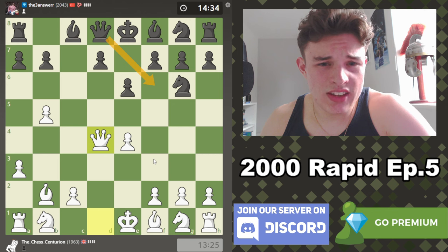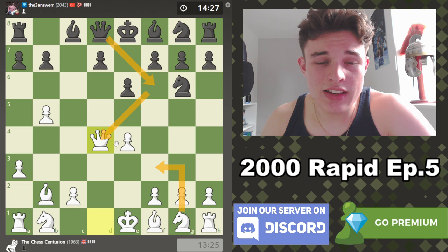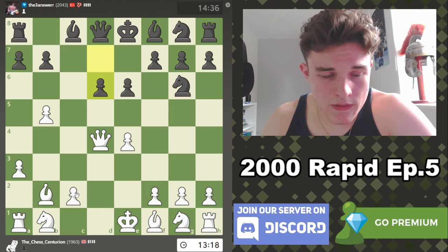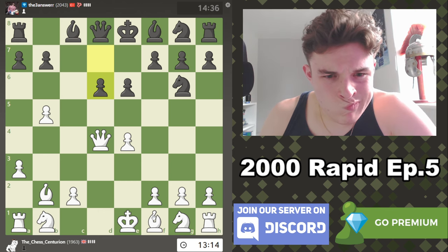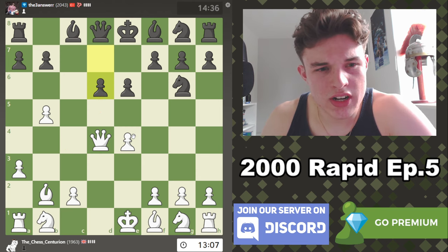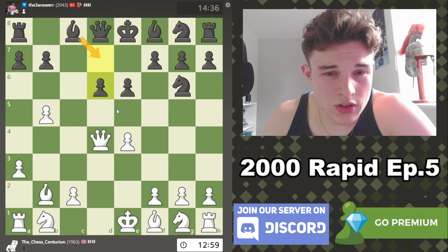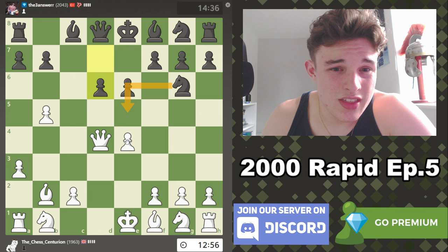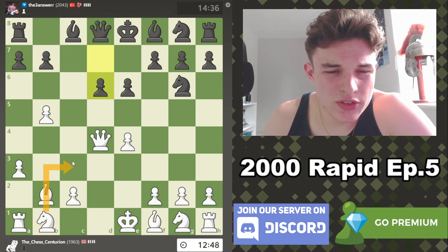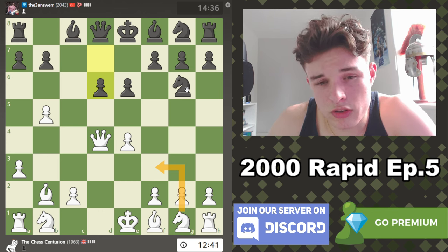He could play something like Queen F6 and offer a Queen trade, but I think we'd probably just go Knight F3. If he takes, we take back over pace and get a bit more development. He goes D6 — perfectly fine move. I'm tempted to go C4, but since he played D6, he's not really going to be trying to play D5 anytime soon. I assume he's maybe trying to develop his Bishop or put a Knight there. I could just go Knight D2 and continue with development. I don't want to put the Knight on C3 because that gets in the way of the Bishop.